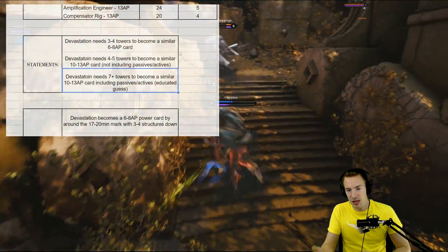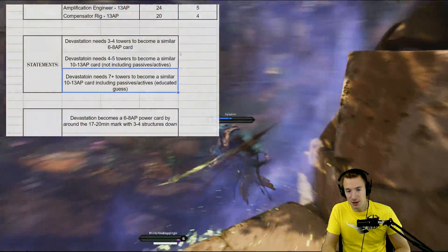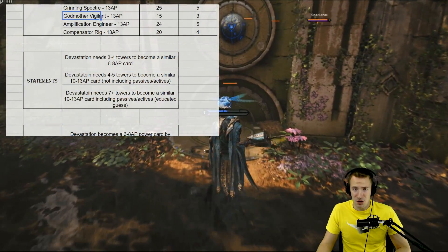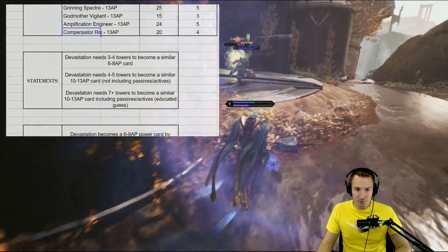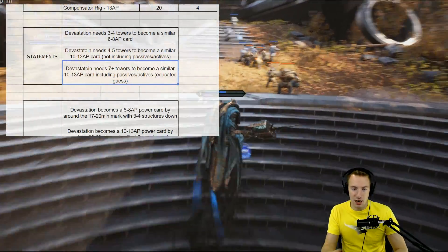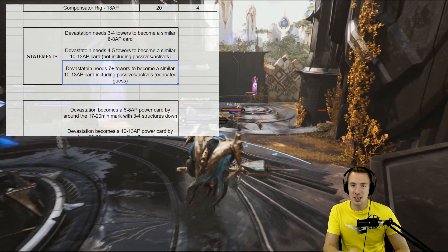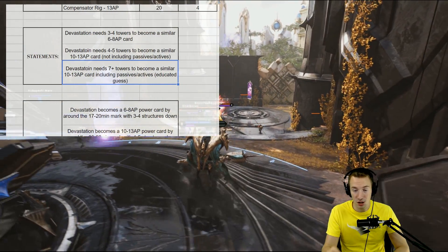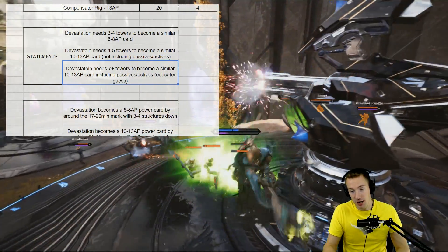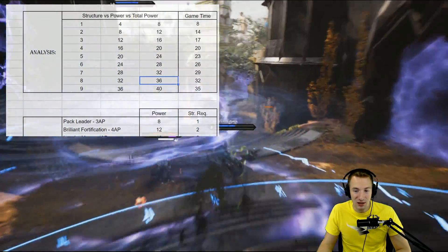Devastation needs 7-plus towers — so at least an inhibitor or 2 — in a lot of these card cases, like Application Engineer is amazing, Godmother is amazing for another reason. It needs an inhibitor or 2 down to basically, depending on your hero, become a 10-13 attribute point cost card including those passives and actives. And when you take 36 and 40 power and put it on somebody like Crunch or Shinbi, who are really good counters to this meta right now, especially with Amplification Engineer.